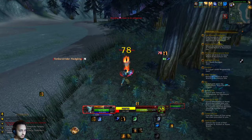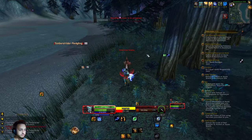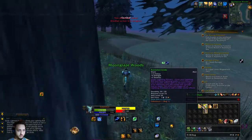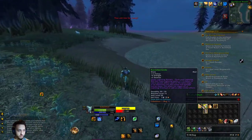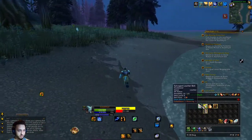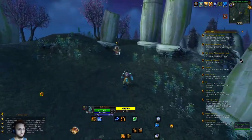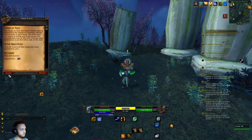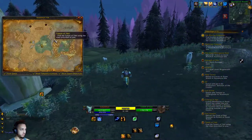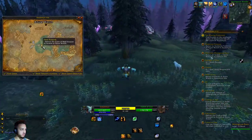Take this timber strider out real quick. We got a lightning overload proc - that's really nice. The stats aren't the best but the equipped effect is pretty nice. We're headed back to turn all these in, that should give us at least one more level - it's like four quests. Let's see how much XP we get. We leveled, and we got a cloak - nice.